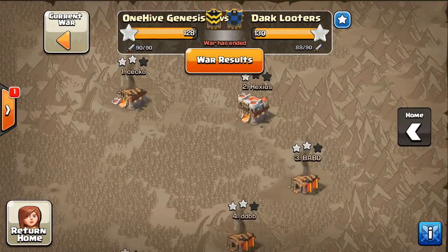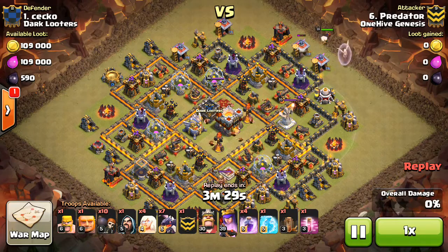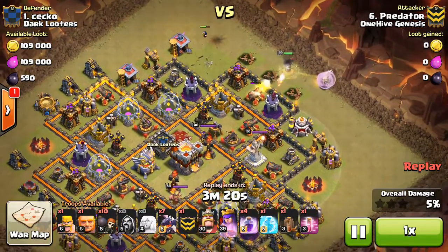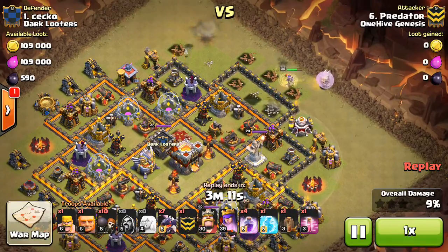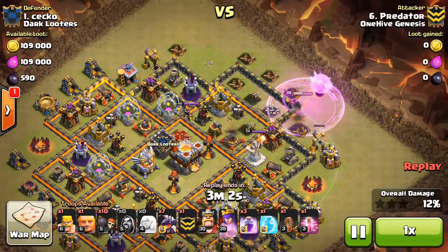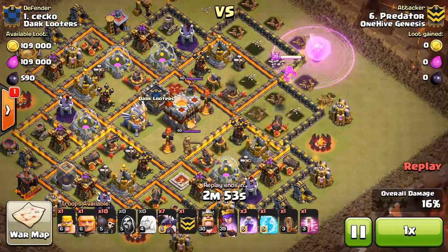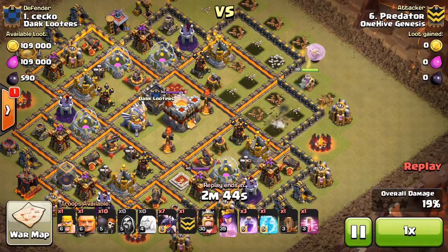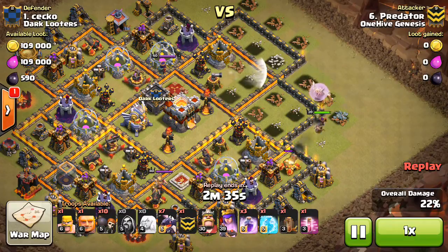Taking a look at a few attacks, and first we're going to look at a Town Hall 10 attack on a Town Hall 11 — so this qualifies as a Town Hall 11 attack for the purpose of this video. Predator taking out number one, and for a Town Hall 10 to two-star a Town Hall 11 frees up our Town Hall 11s to try to three-star their Town Hall 10s. If players like Predator can consistently get these two stars on Town Hall 11s, that's going to free up a lot of possibilities — not just in our clan but in the war community in general.